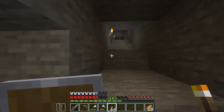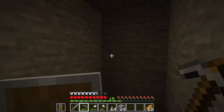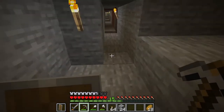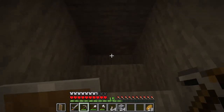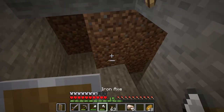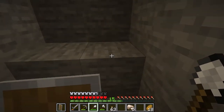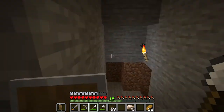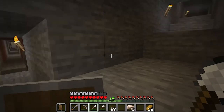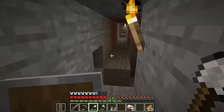Once we get Mending we can actually repair our tools, but we will look into that a little further into our Let's Survive Minecraft series. When digging down I dig 5 high so we can add stairs at some point and run up and down much faster. When caving or mining I always place my torches on the right — this way I know which direction I am going, and on the way back my torches will be on the left.